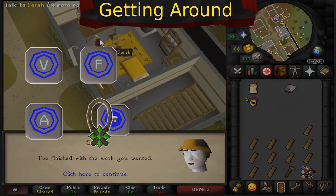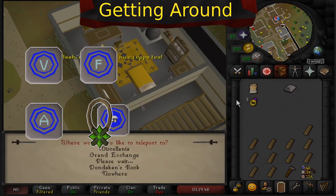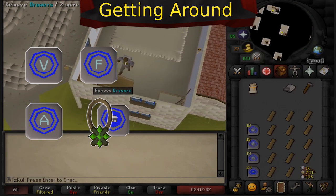Don't worry about run energy because you'll restore your run by drinking tea as given to you in this minigame. You can wear graceful or fashion scape, but there are two main options for teleports.